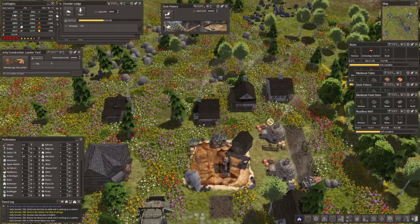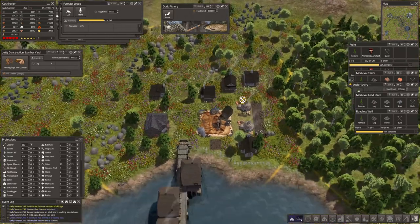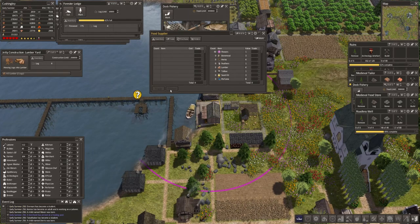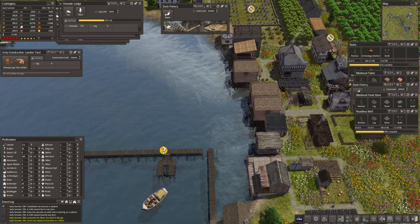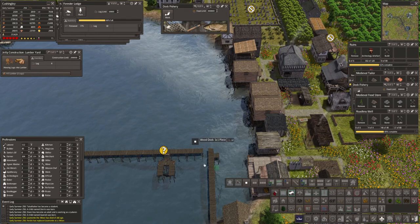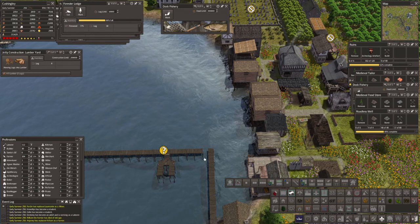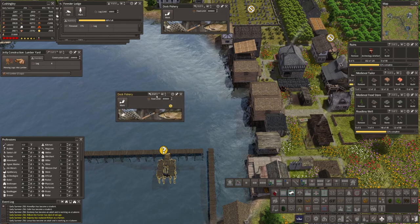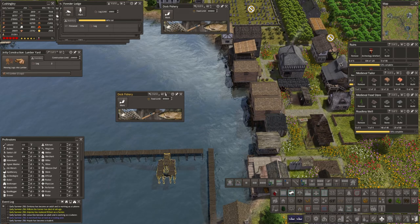This is all for the tailor. My tools are going up — that's not bad. Let's go into mod collections, docks, and put that in there. This dock fishery — we are going to put four people in. One, two, three, four. That's it.